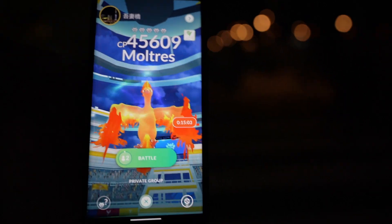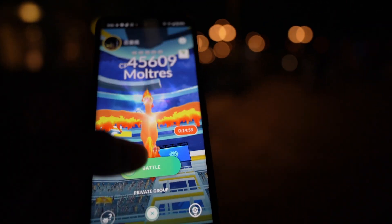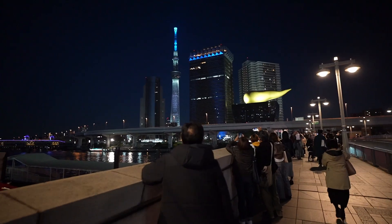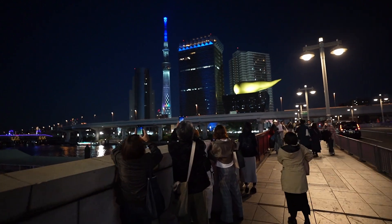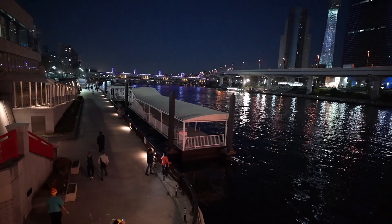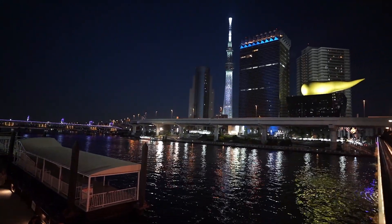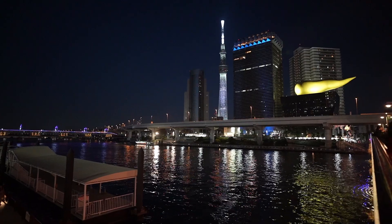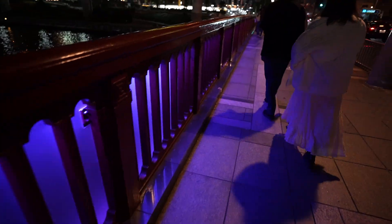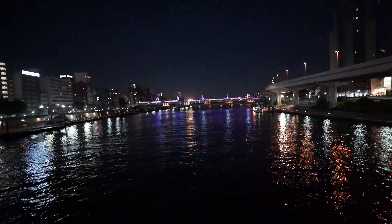Moltres, Zapdos, and Articuno are literally in raids — that's so cool. We also have this little cat here, the Sky Tree tower, and the Sapporo building which is a gold poop-looking thing. This is the Sumida River — what a combination. Beautiful sight, relaxing too. They're making us walk all the way to the other side. Look at the cool purple color on this bridge, and the train's going across — that's actually a beautiful location.